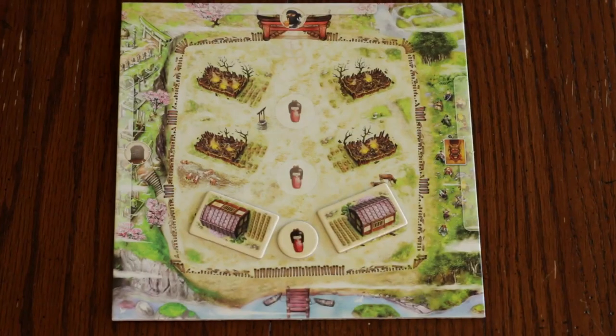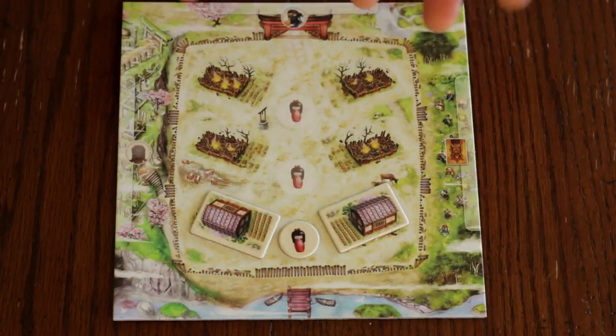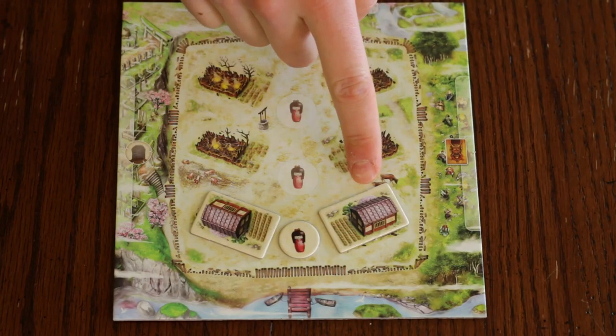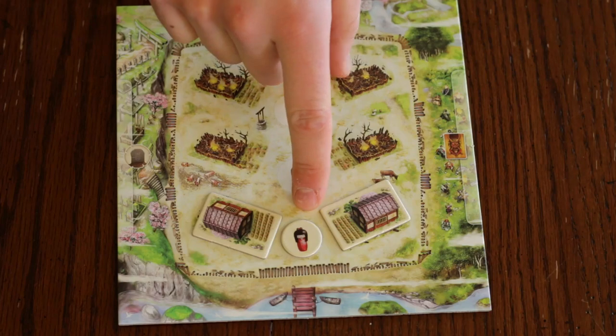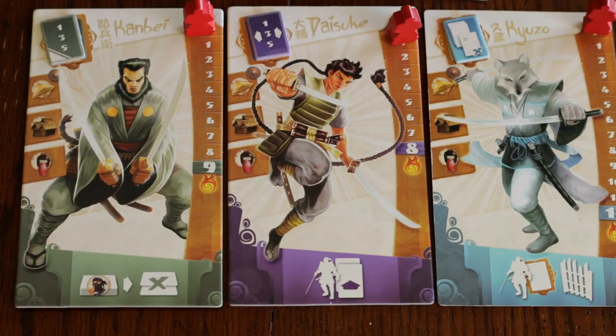If you've made it to the end of round 3 and you still have at least one farmstead and one family member, congratulations — you won! If you won, you can score your game to see how well you did. You get 1 point per farmstead remaining, 1 point per family member remaining, and 1 point if no samurai currently has a wound marker on them — in other words, they were never wounded or were wounded exactly twice and are now in their animal form.